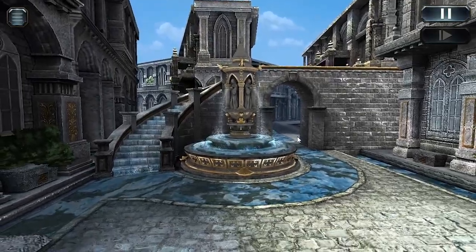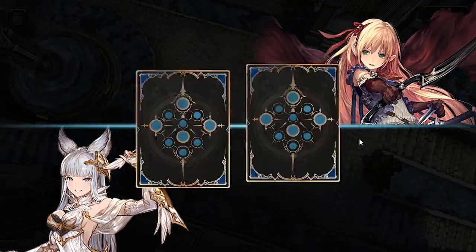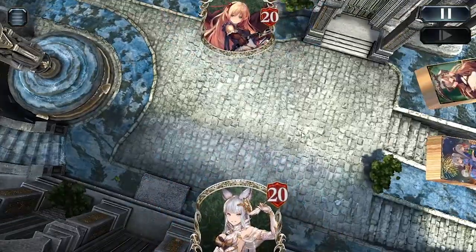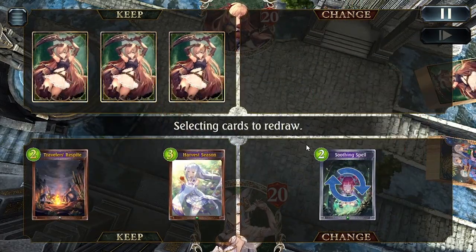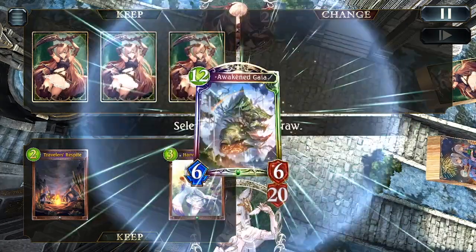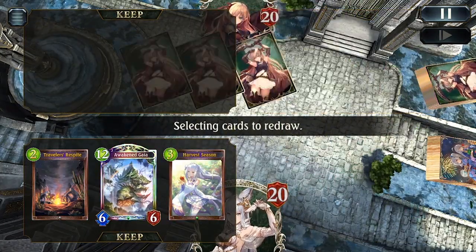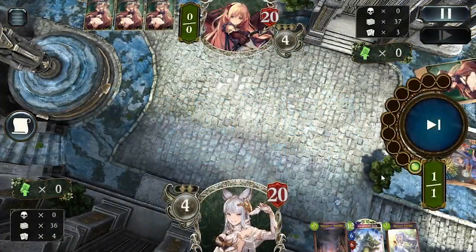So the first match I wanted to show you guys was a Forest Craft mirror. This was very interesting because they had a very different deck from mine. I think they were using the new Accelerate Forest instead of using Wolfram with the control Forest shell. But the match gets really interesting later on.